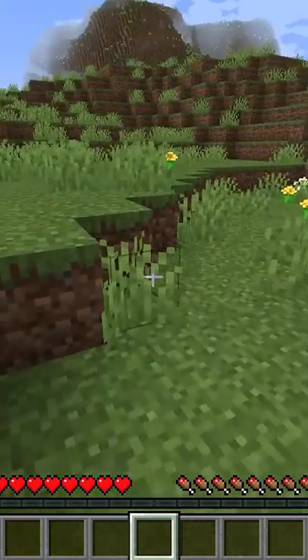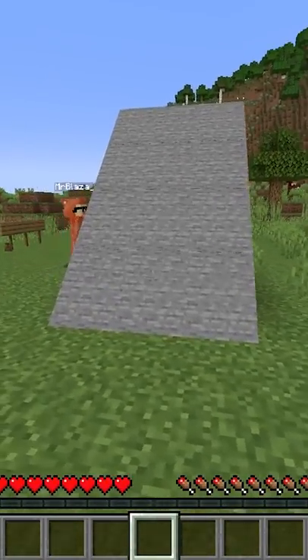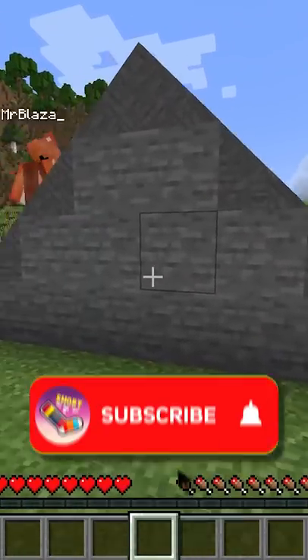But you know what's a real triangle? This is a real triangle. This is what a triangle should look like. How is this vanilla Minecraft?